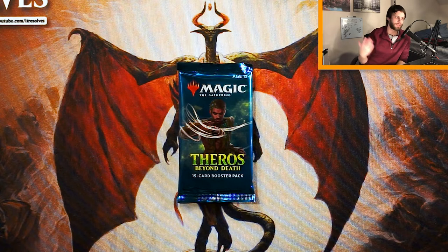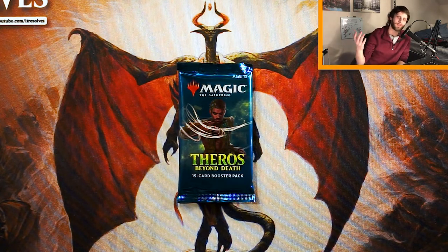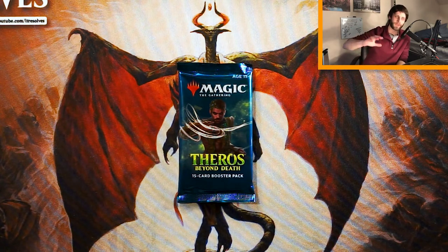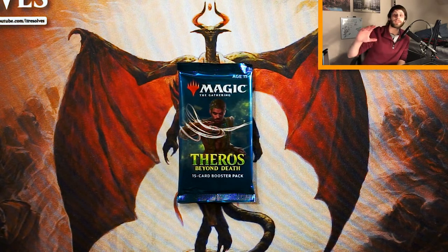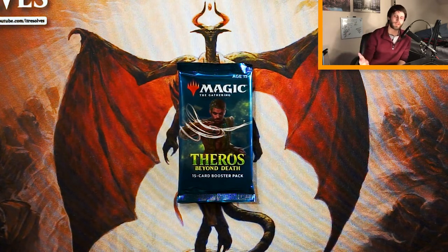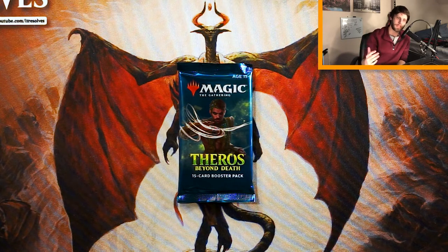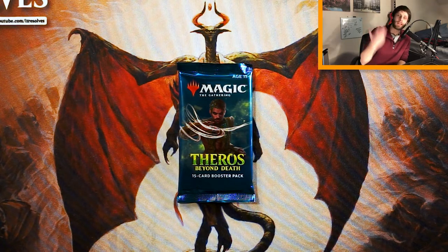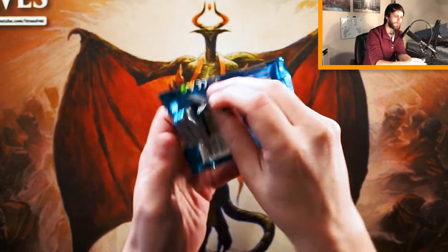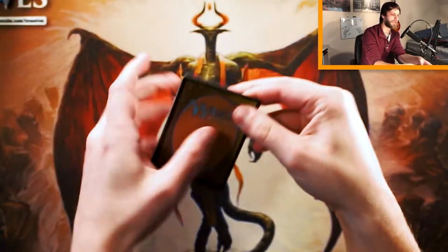What's going on, guys? Welcome to another episode of the Crack-A-Pack series. Today, we're opening up, for the first time on this series, a pack of Theros Beyond Death. This is obviously the most newly released set — it's technically not even out yet, it's only out if you've pre-ordered, which we did. We're going to open this pack and do our best to figure out what our first-round draft pick would be. There's a lot of learning to do with this brand new set, so just keep that in mind as we go through. I do know some of the draft archetypes — a lot of the gold cards are flagship cards, and they kind of give you a theme. Lots of enchantments and things like that that we're going to need to keep in mind.